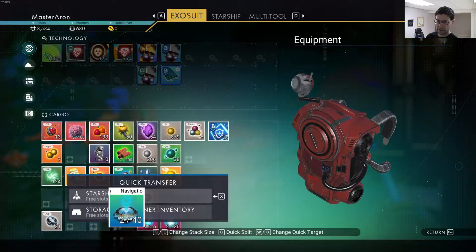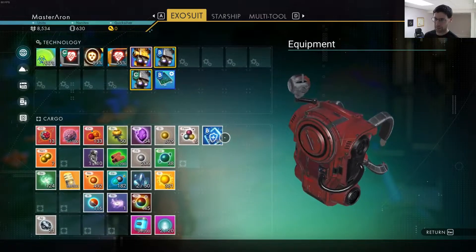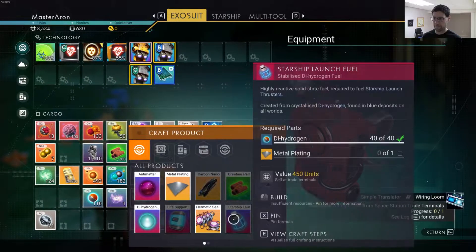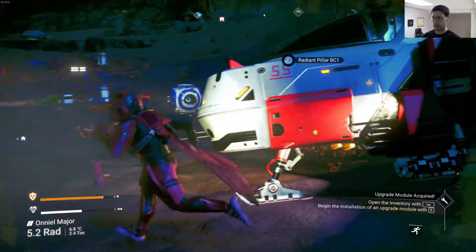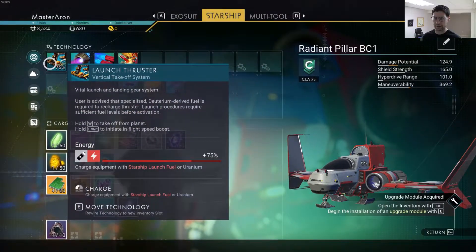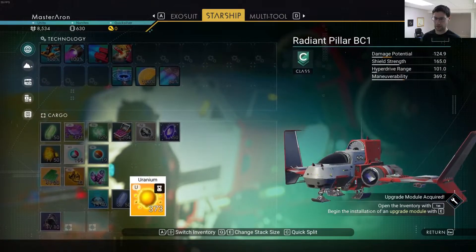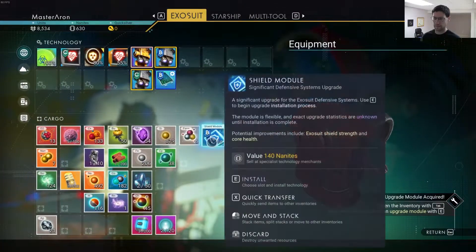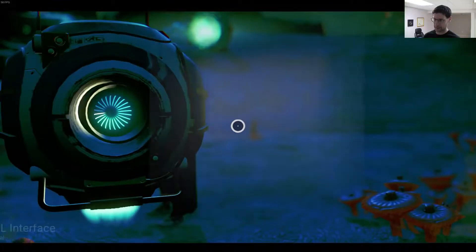And we can get rid of the navigation data — can always come back. Gek relic, we'll probably sell, we'll figure out that. Let's see here — what else? Crafting and charging. Hermetic seals. Looks like there's plenty of power. What do we actually need to do here? Let's see if my ship is... I want to put the uranium into the starship. Oops. I think we're good to go. Let me just see if I can sell anything. Save the game one more time.